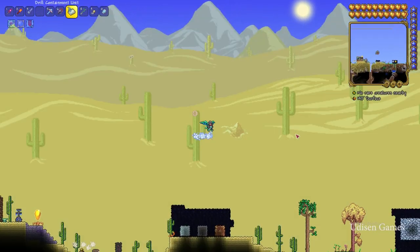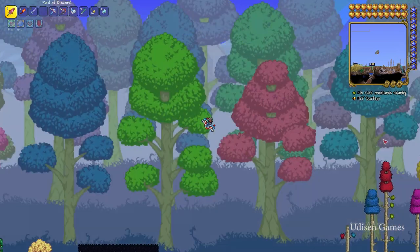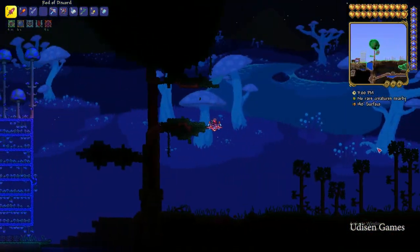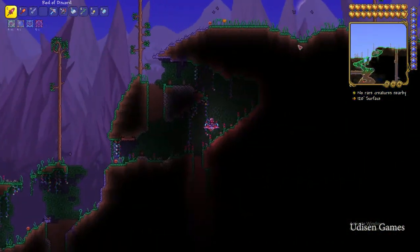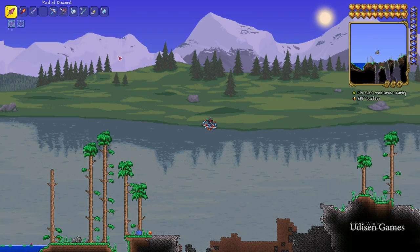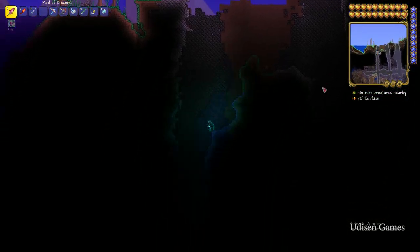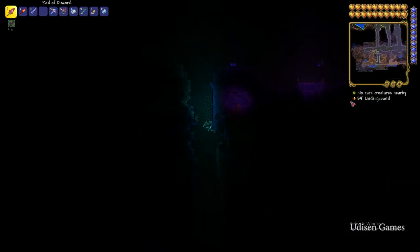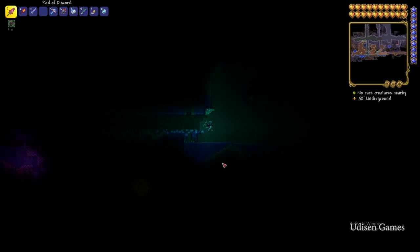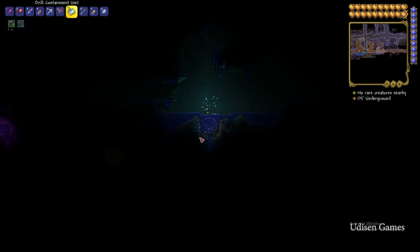After that, go in this direction and prepare to kill many enemies. I highly recommend — it's not required, but I highly recommend — using a depth meter, which shows you the depth. Anyway, go inside the crimson or corrupted biome and go deeper and deeper before you reach the cavern layer.